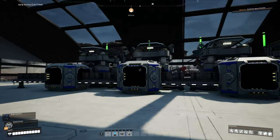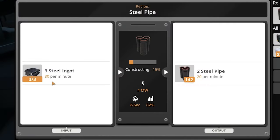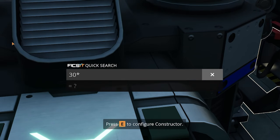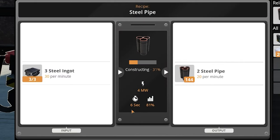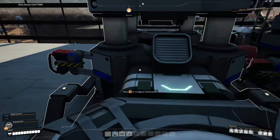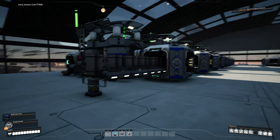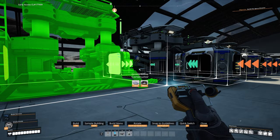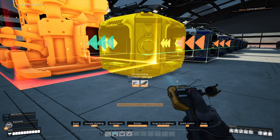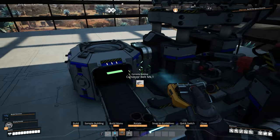We've now added the additional four constructors. 30 times 8 is 240, but we have 30 ingots spare. So rather than overclocking, I'm going to add another constructor and make it a line of nine, just to save power.